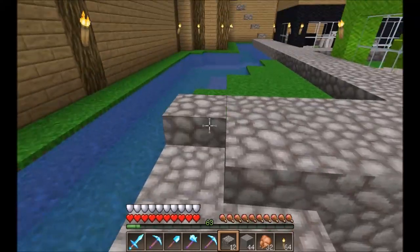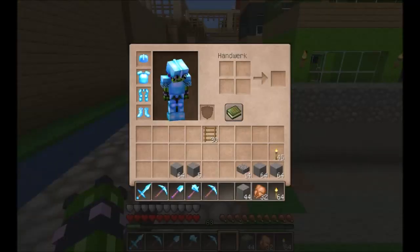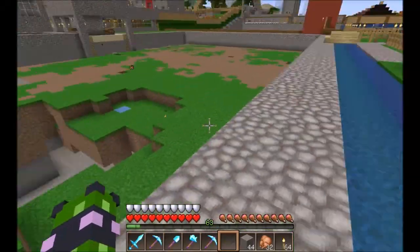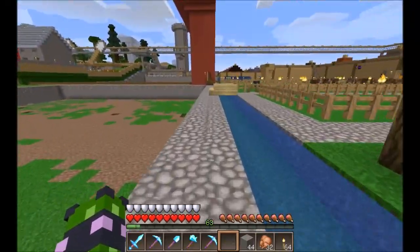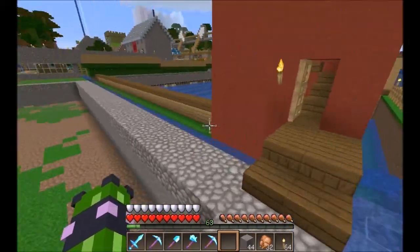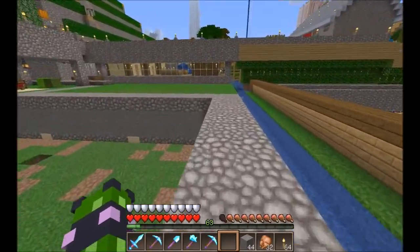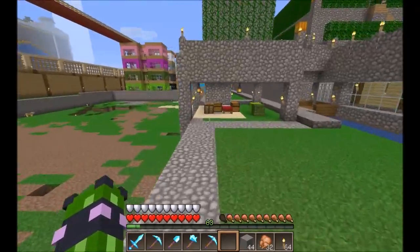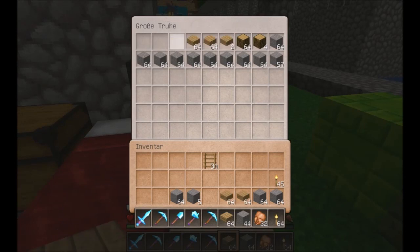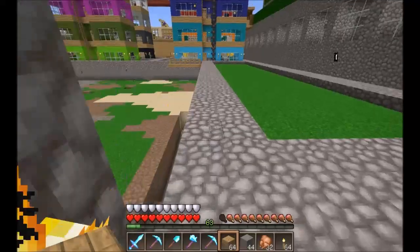Dann haben wir hier oben schon mal alles soweit fertig. Fehlt nur noch das Stück. Und hier vorne die Längsseite. Dann haben wir Halbsteine, können wir auch schon mal verbauen. Halbholzsteine.